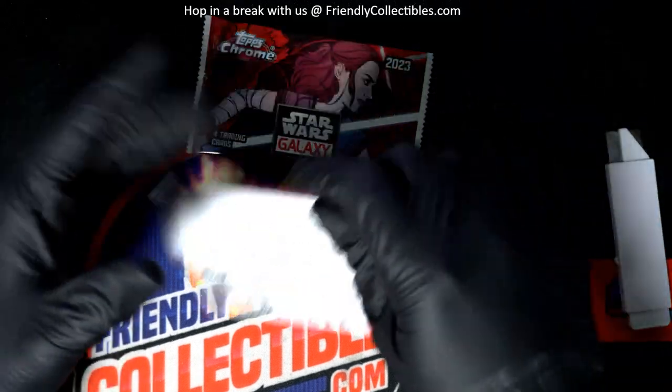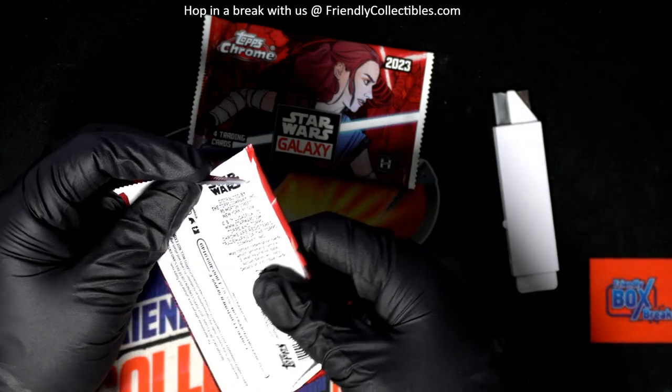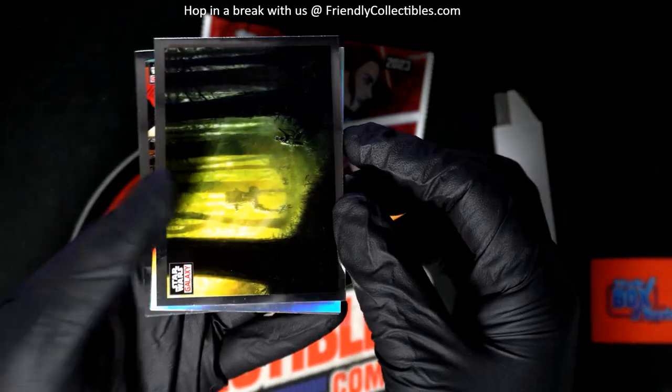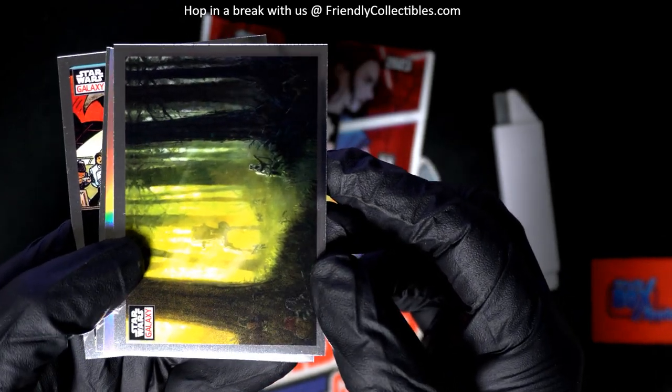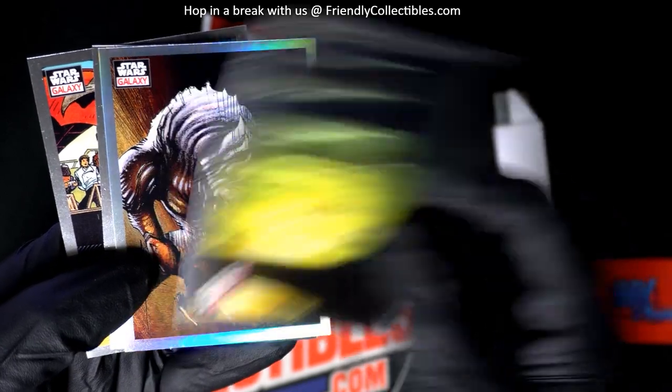We are looking for the big parallels in here. Perhaps a sketch card will come out. Each box has three parallels, and there could be a parallel sitting in here amongst one of these packs that is a numbered parallel. That's what we really want to see — one of the low number parallels.